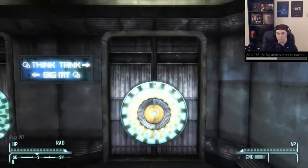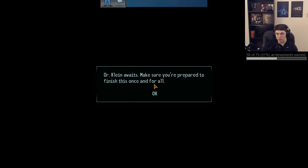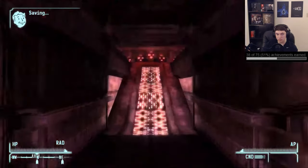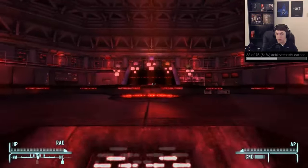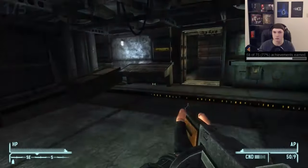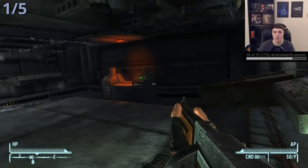Then finally at that point we'll get our last achievement 'Outsmarted' for completing Old World Blues. You'll get this one quickly after the last once you return to the Think Tank and complete the last quest in whichever way you'd like. And then we can go to the last DLC, Lonesome Road.